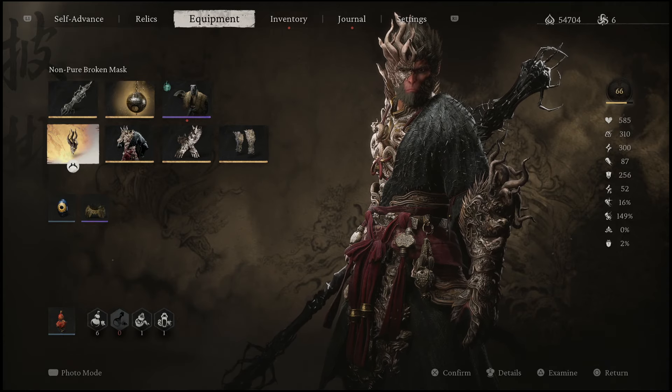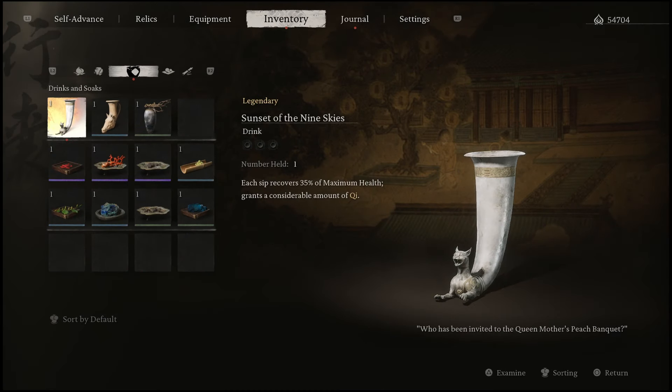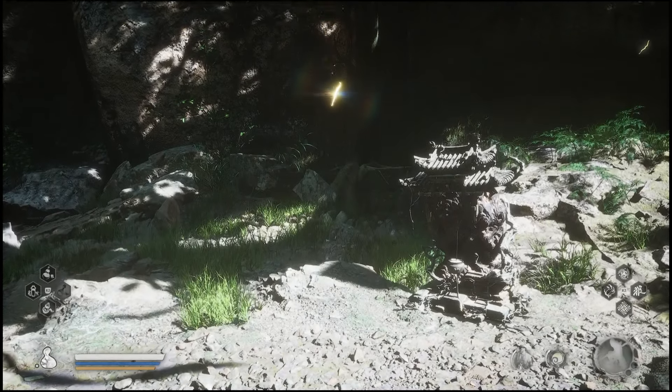Guiding Light here back with another quick Black Myth Wukong video. In this one, I'm going to show you guys where you can find the Sunset of the Nine Skies. Now what this is — it's actually a healing item. It's going to be permanent in the game. Once you have it unlocked, it's going to say that each sip recovers 35% of maximum health. And then from there, you're actually going to get a revival of Chi as well. Now you can upgrade this even further. It's actually a legendary healing item.